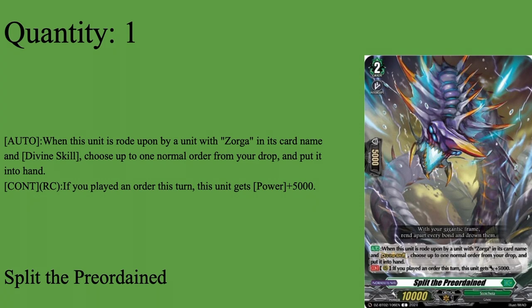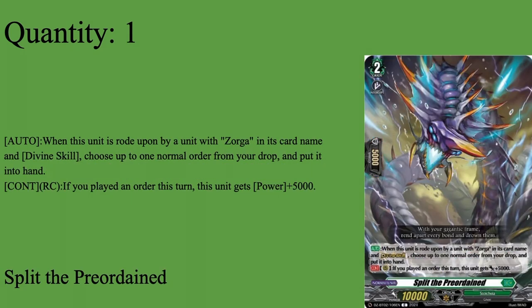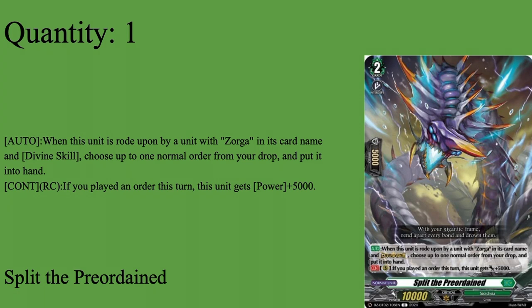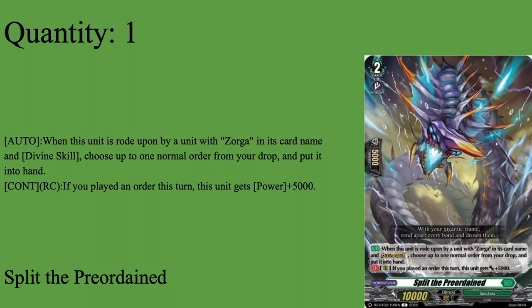Then our last Grade 2 - one in the Ride Deck, one in the main deck - Split the Preordained. Grade 2, 5k Shield, 10k Base. Auto: when rode upon by Zorga with the Divine Skill, look up one normal order from the drop zone, blast it to hand. Continuous Rearguard: if you played an order this turn, plus 5k. There is a way to call this out from the drop zone via Soul Blasting to get the 5k. But when your options for calling from drop zone are Roaming Prison, Philander, Sea Scissors, and others, you don't really need to call this. The bounce-an-order-back-to-hand skill is useful - if you didn't have to search your deck for a Ye Wandering Souls via Quarture, you can straight up play it from hand and then bounce it back to hand. A lot of people don't like the fact that his skill is more passive. Unlike the original Zorga Grade 2 Black Tears Hust Dragon, who was on-place, this one is on Rotapon. But I feel like you get to be more aggressive with this since you don't have to worry about playing an order on your first turn, especially if you went first. So one in the Ride Deck and one in the main deck.